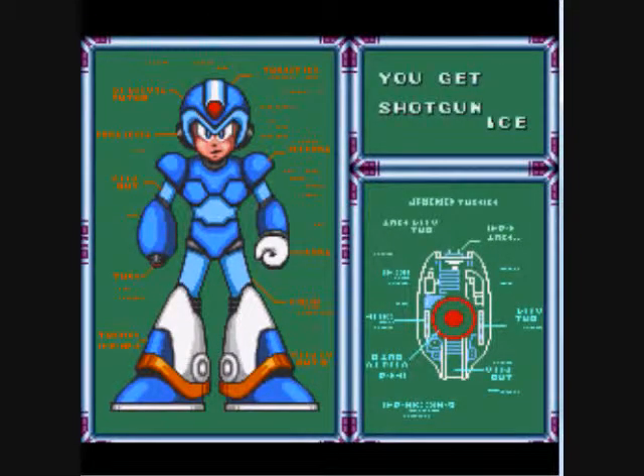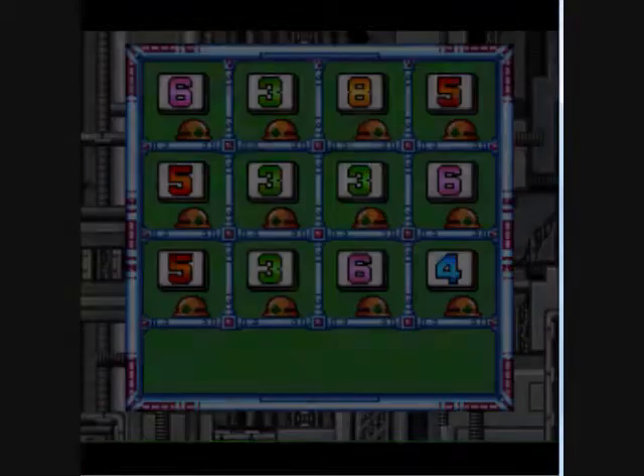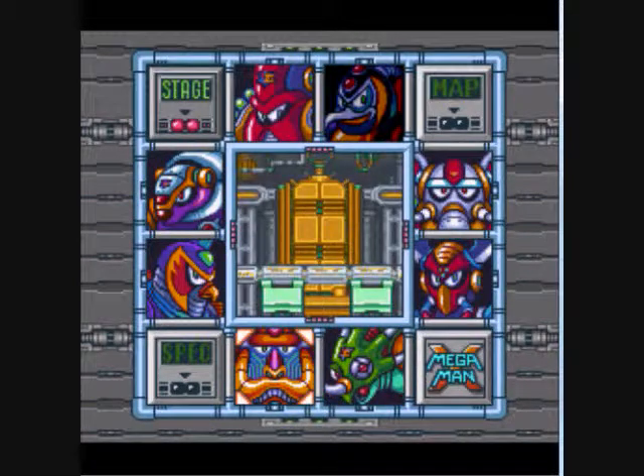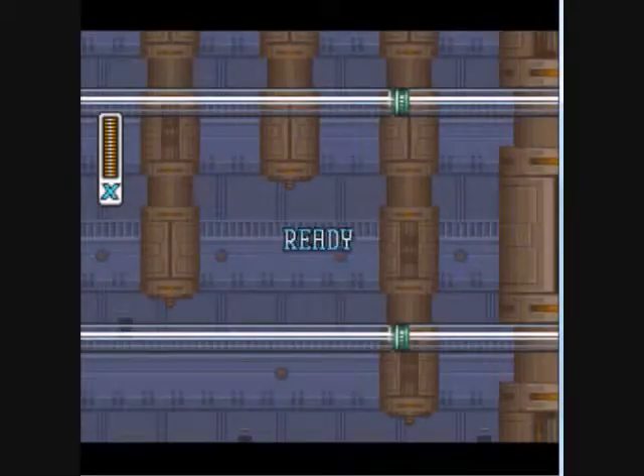So the attack we get? Shotgun Ice. Now, this is actually gonna be a really useful attack for the next boss — not just the next boss, the next stage. And we're gonna be fighting this guy: Spark Mandrel. I guess he's supposed to be some sort of baboon. How a baboon has electricity in him, I couldn't tell ya.